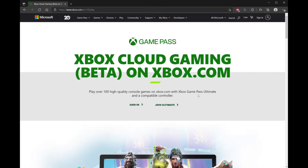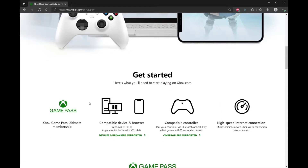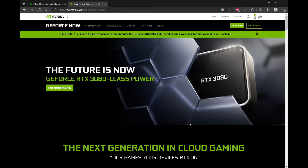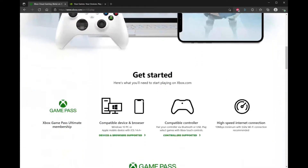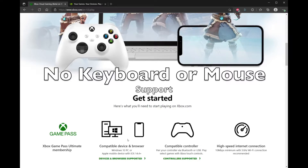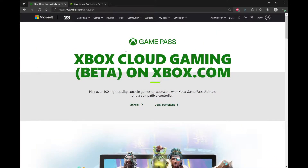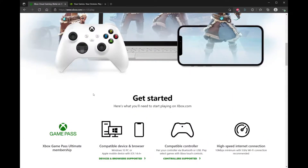Here you can see what you need to get started — the membership, a compatible device and browser. This is where we get into the nitty-gritty. With GeForce Now you didn't need anything special — you'd download an application to your Mac and could just browse games and hit play. However, on xCloud you need an Xbox controller, either through Bluetooth or USB. It does not support keyboard and mouse currently, which really sucks. Originally when I was making this review, it didn't tell you that you needed a controller. So basically you need a membership, a mobile device, a controller, and obviously a high-speed internet connection.